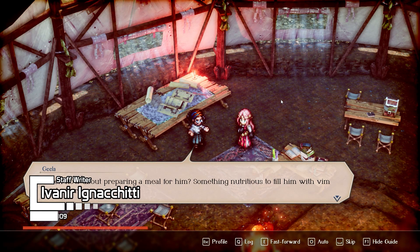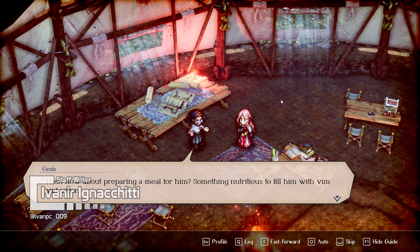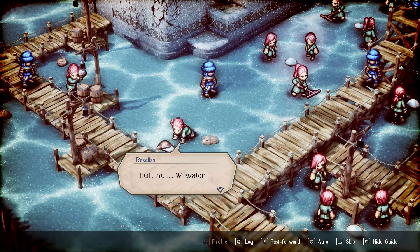Seven months after its Switch release, Triangle Strategy comes to PC. Developed in a collaboration between Square Enix's Team Asano, the Bravely Series and Octopath Traveler team, and Studio Art Dink, this retro-style tactical RPG was the first of many quality SRPG releases we surprisingly had this year.